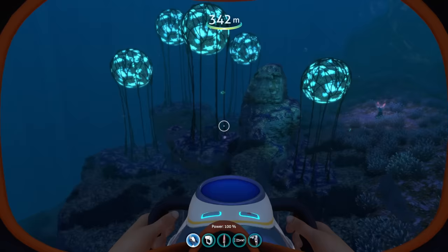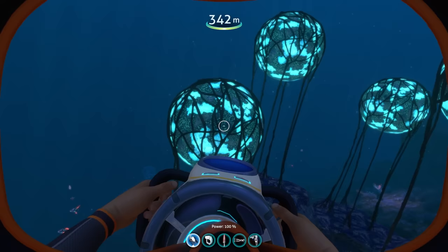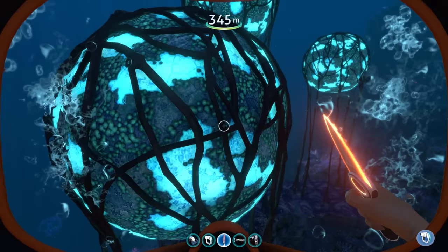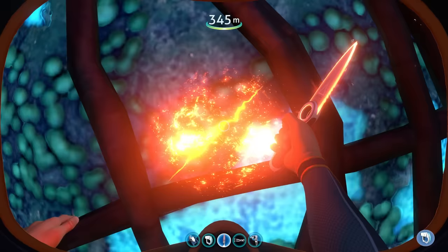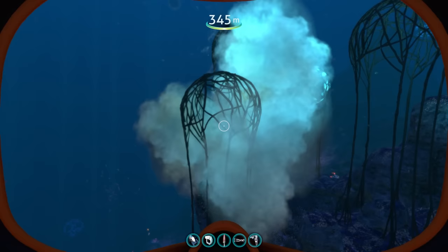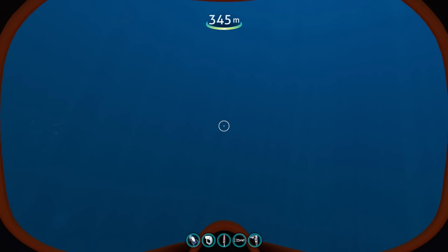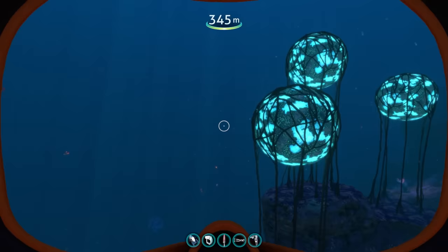We're in the Grand Reef now. These big blue balls previously had no purpose, but this mod makes them actually functional. When you run into them - with your Seamoth, or if a Leviathan hits them, or even if you slash them with your knife - they explode and release a bunch of air bubbles. The idea is you can trade some health, since they damage you, in order to refill your oxygen temporarily and maybe survive a little bit longer.